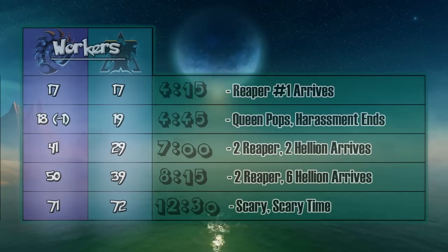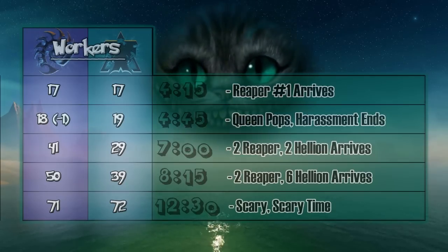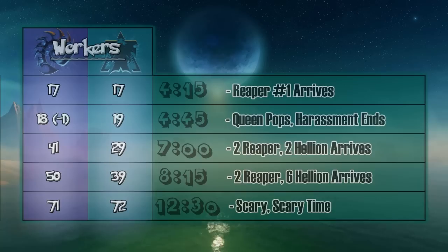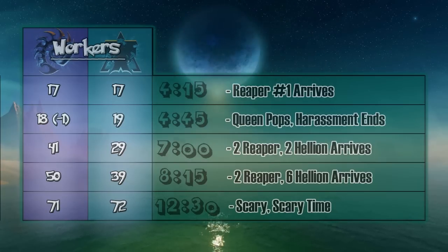Sometimes a second Reaper will show up, and by that point you're going to want four Queens, two at each base. Then again at seven minutes you've got two Reapers, two Hellions, and then 8:15. Your real major push timing is at 12 and a half minutes. So if you can manage to hold off this defense without taking severe economic damage, you are going to be worlds ahead of your opponent. At the seven minute mark, the Zerg player here is already 12 workers ahead of his opponent.